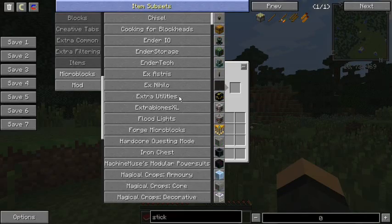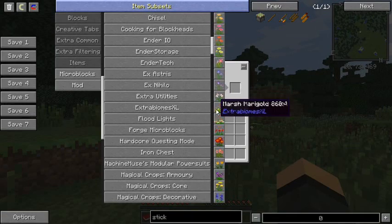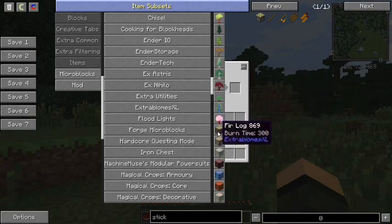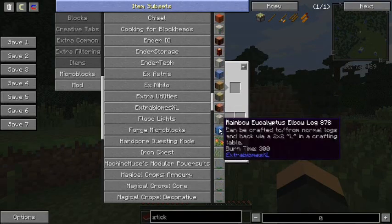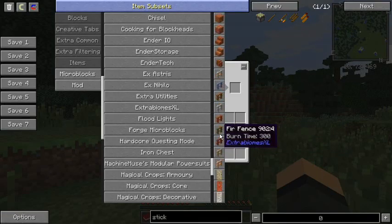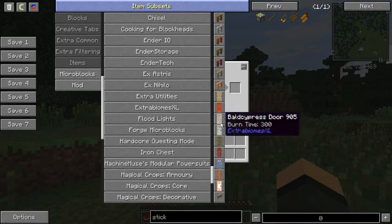Extra Utilities — I don't think I'm ever going to make a pack that does not have Extra Utilities in it, it's just too damn useful. Extra Biomes XL — a lot of flowers and stuff are decorative, but mainly different woods. I like having extra woods to build with. I like options; if I don't have options I feel constrained.